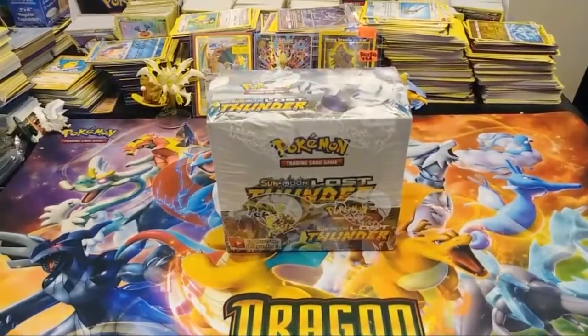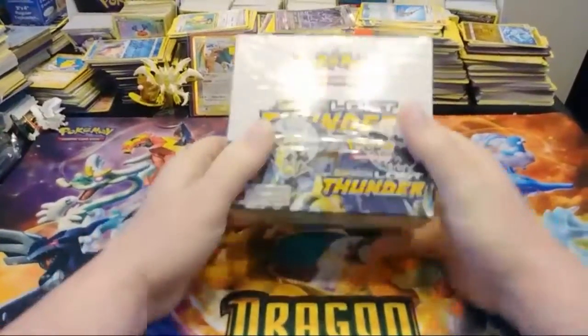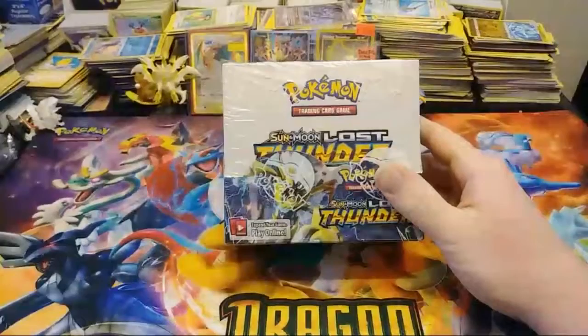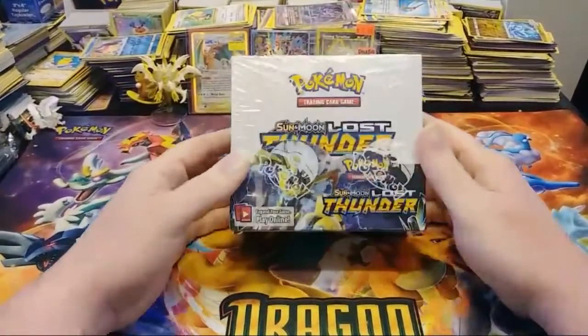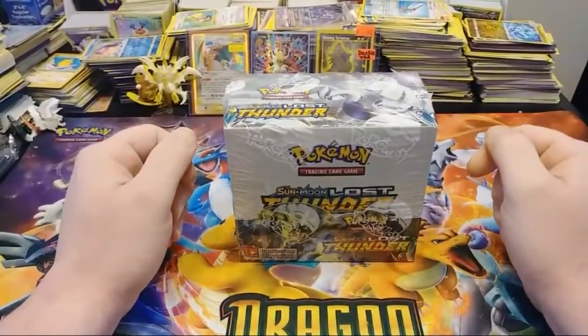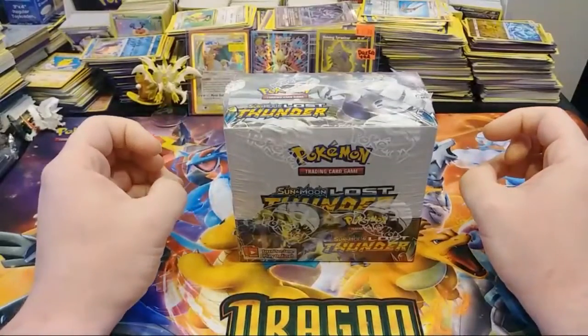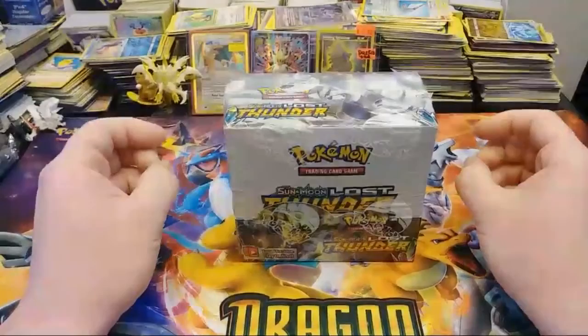We are live from the Pocosum kitchen. Welcome everybody to another Pocosum opening. In this video I'll be cracking into Lost Thunder for the first time ever. Pretty excited, I can't wait. We've got two booster boxes, one Elite Trainer box, and a few loose packs to open. Let's get right into it.